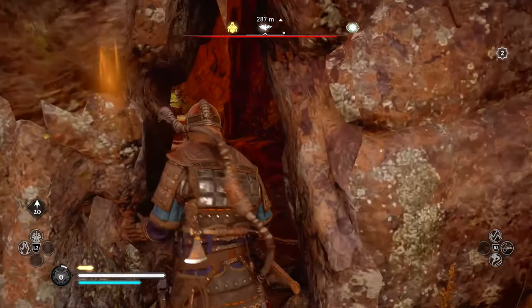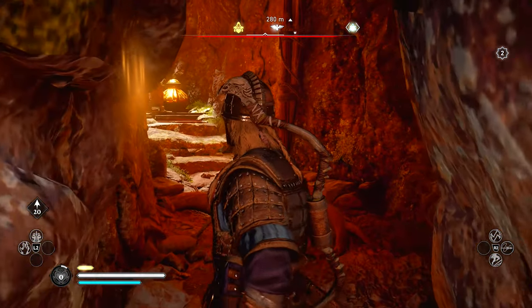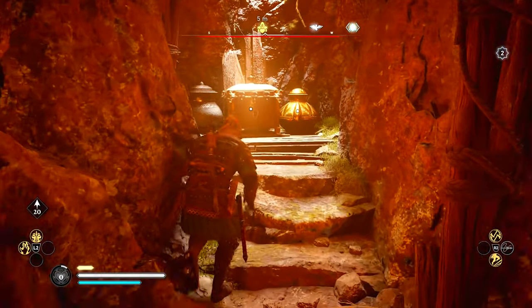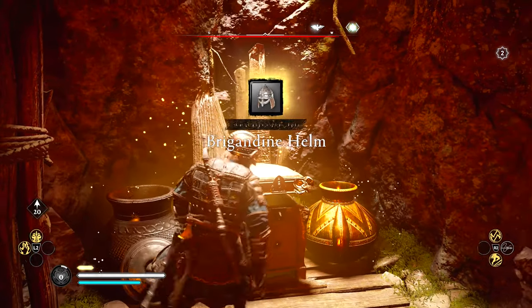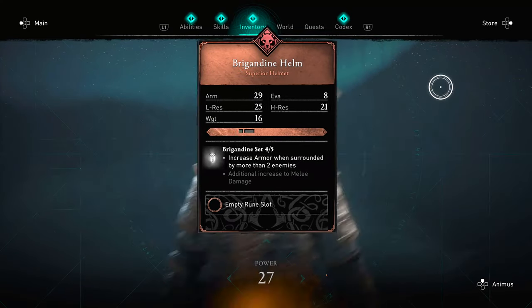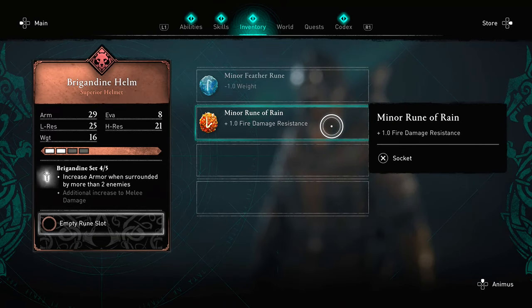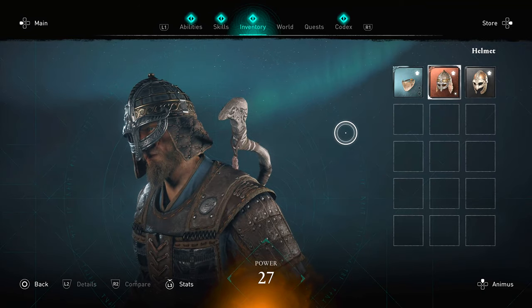Make your way through the passageway — there will be a lot of enemies, so be careful. Once you get through the passageway, you will be able to open up the chest. No keys required, and you can simply put on the helmet. I do like the way this helmet looks; you can ditch that old starting helmet and equip this one. Make sure you add some runes to increase the stats on your armor.